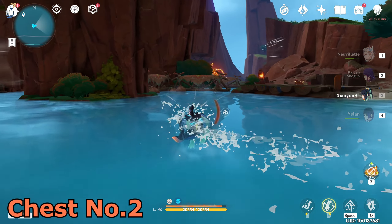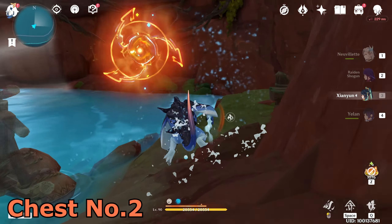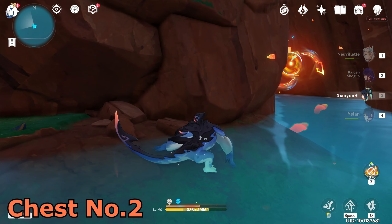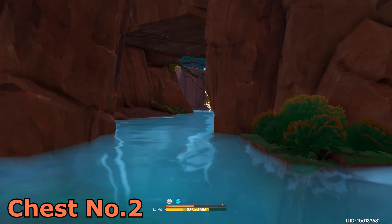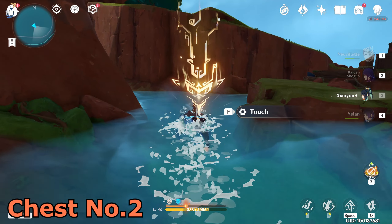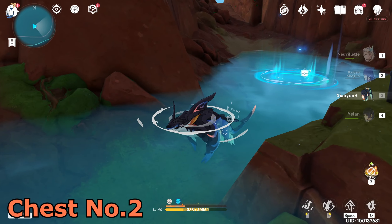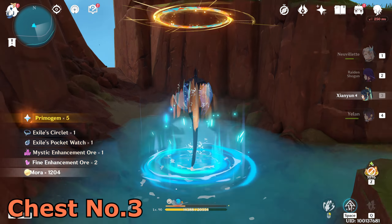Wait for the bomb to finish first, then disable it. Another inscription will appear here — catch it. Second sigil is also done. Touch this chest and you can use this thing to get up.